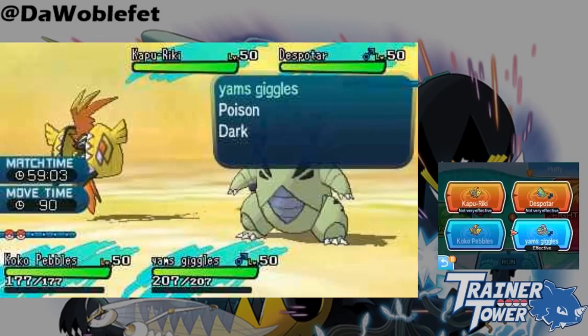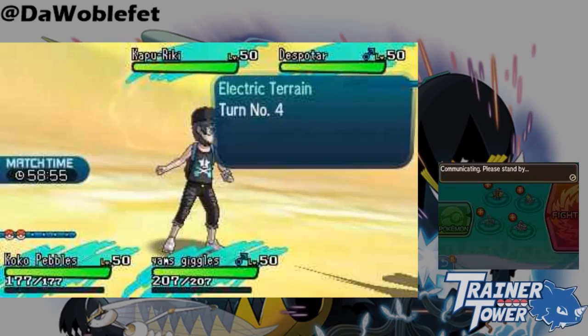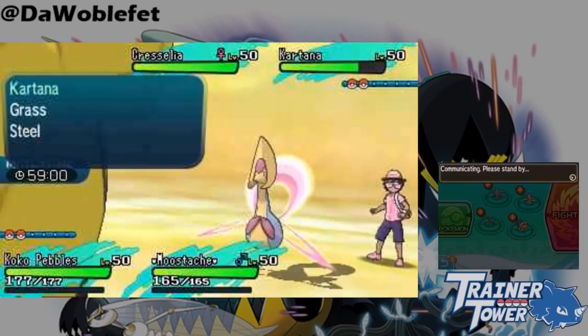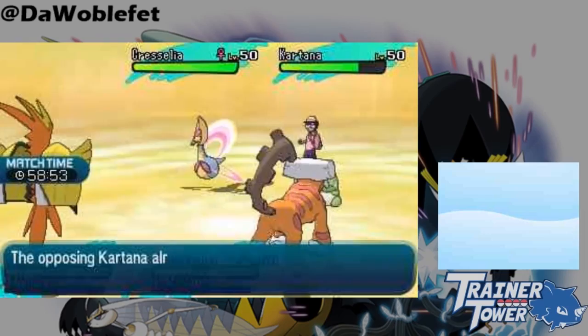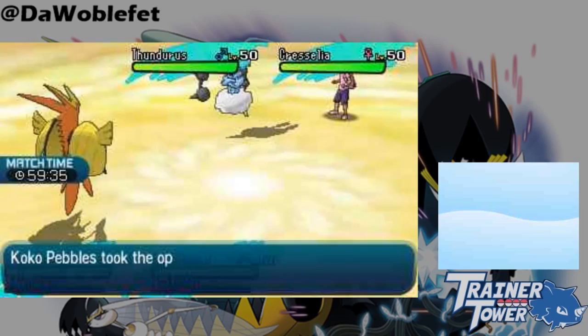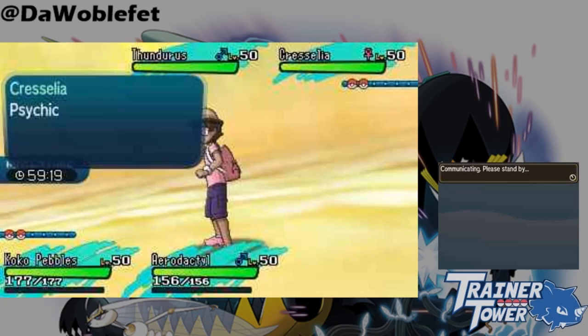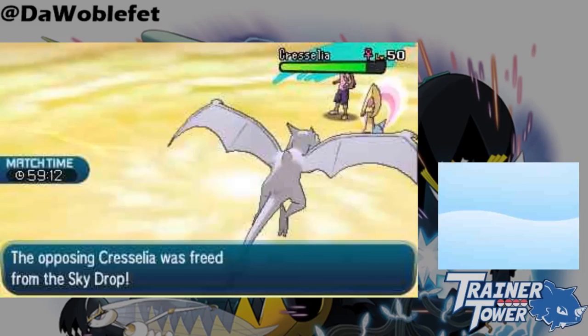Skydrop cannot ever pick up an ally, so attempting to cleverly stall by picking up your own Pokémon won't work. Additionally, Skydrop fails when used on a substitute. Skydrop can pick up a Pokémon that is Flying-type like normal, but it does not deal damage on the way down. One common misconception is that Levitating Pokémon or Pokémon holding an Air Balloon similarly do not take damage — however, these Pokémon can be damaged just fine. It's only Flying-types that are unaffected by Skydrop's damage.